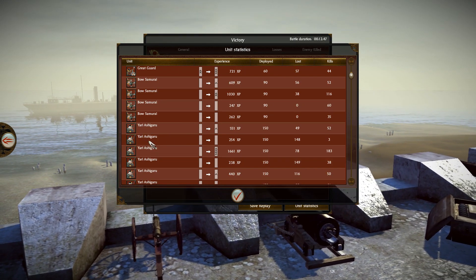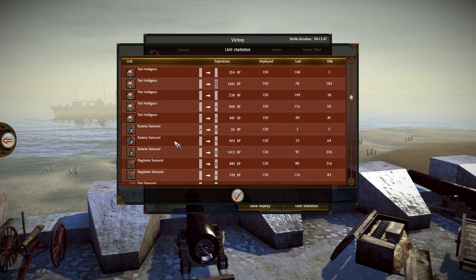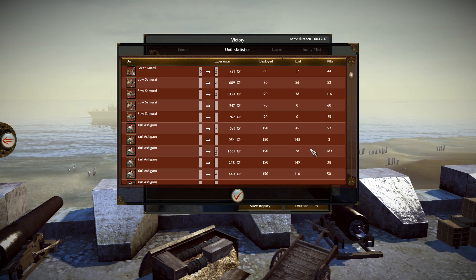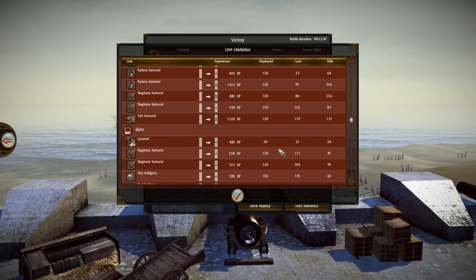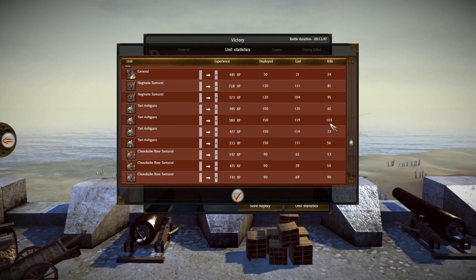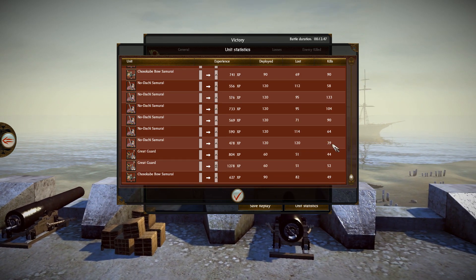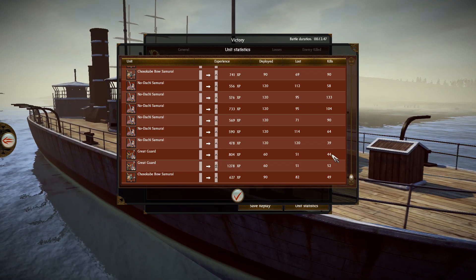For Holo's unit stats: great guard 129 kills, Bow Samurais 116 kills. Some Yari Ashigarus only got three kills but they cost only 350 so it's not a disaster. But look at this Yari Ashigaru unit — 183 kills, even more than the great guard at 129. Katana Samurai: 260, 76, and 216 kills — great performance from those two units.